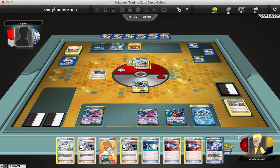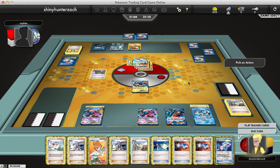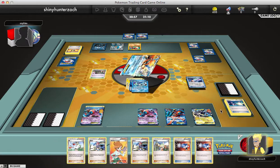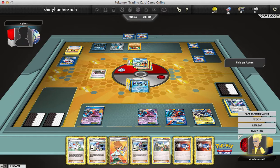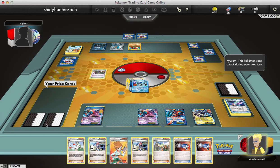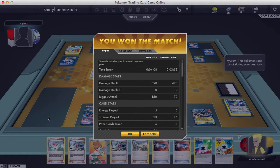He gets his third Energy onto the Keldeo and will be able to hit me for 70, since that last Energy is a Blend. He Ultra Balls and doesn't find anything. That is going to be the game for me — I switch out into my Kyurem, use the Laser, and thanks to Deoxys, I Blizzard Burn for the Knockout and win the game. Good game, Sophies — that was a pretty interesting match.